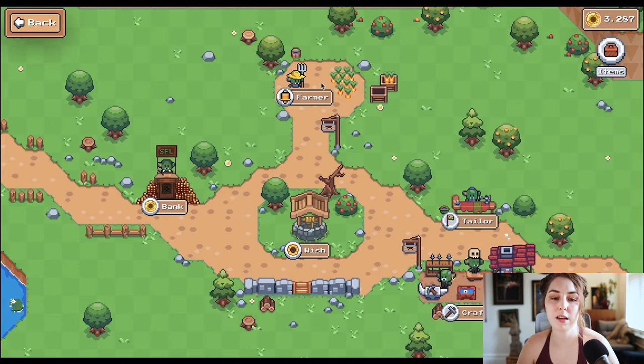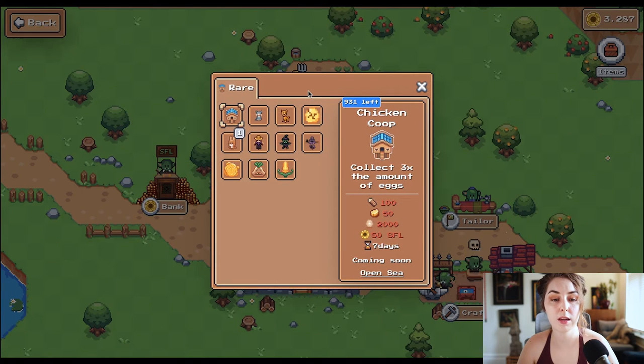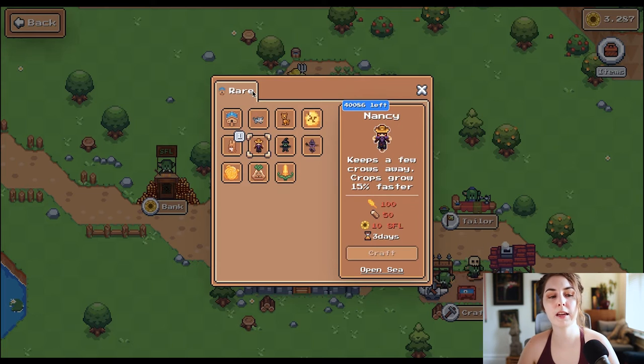Over in Goblin Town, I can check the crafting station or the tailor to see what I can do. There are some rare NFTs — for example, I can build a chicken coop that costs 100 wood, 50 gold, 2000 eggs, and 50 SFL, which will let me collect three times the amount of eggs from my chickens. But chickens haven't been unlocked yet, so we're not going to do that.